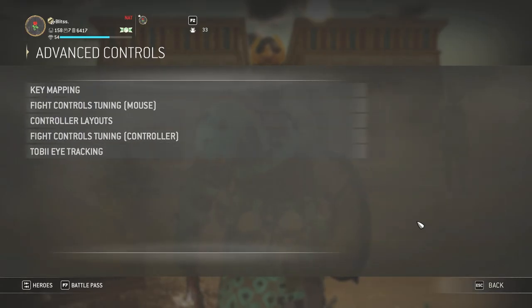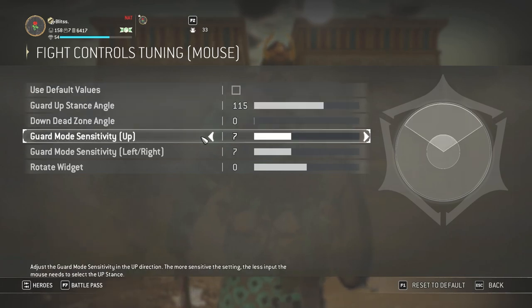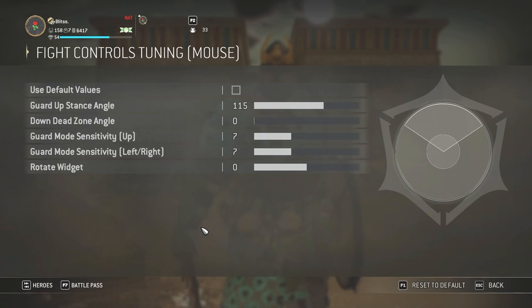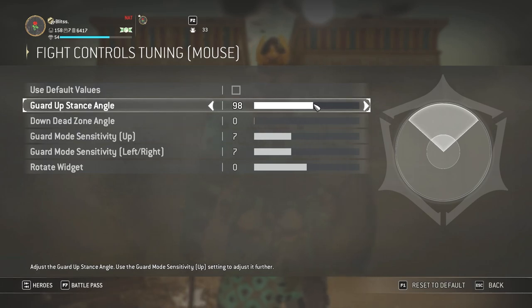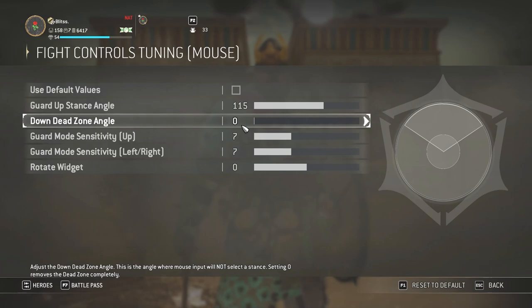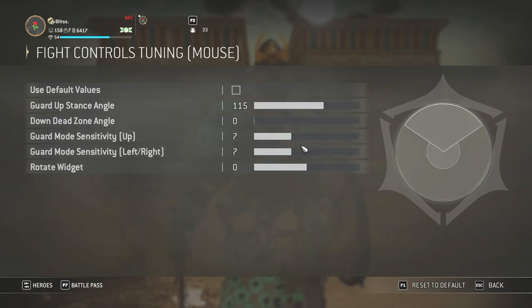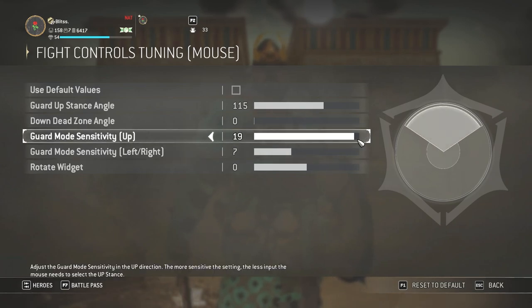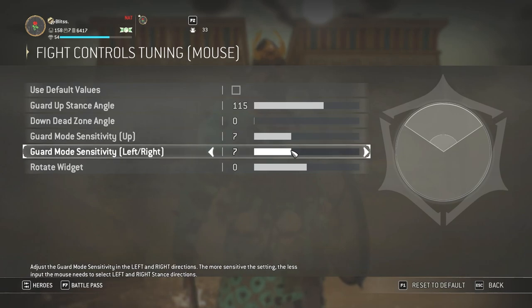That's all I change in binds. Next, let's go to Fight Controls Tuning — this is basically the sensitivity option that FPS games have, but for For Honor it's guard mode sensitivities. I like guard up stance angle on 115. Some people use 106, some use max, but a lot of people tend to use 100 to 120. I keep mine at 115. I change the down dead zone angle to zero, guard mode up to 7, and guard mode left and right to 7. The higher you go, the faster you switch guard — but too high and any tiny flick of the mouse changes your guard, which messes me up. So I keep it around 7, though you could go to 11 or so.